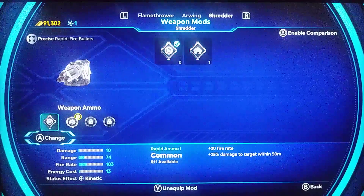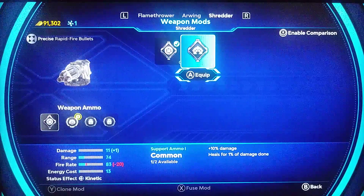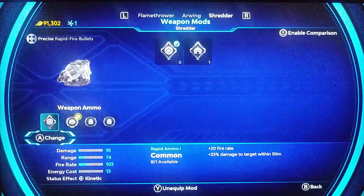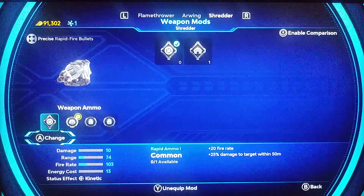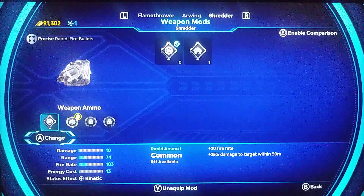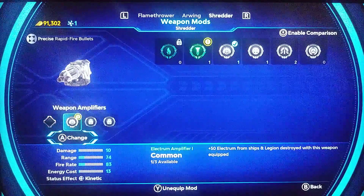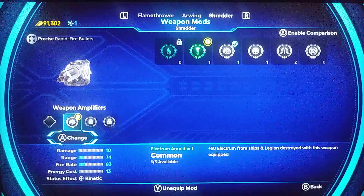Wait a minute — I was wrong. Looking at the bottom of the screen it says 'unequip mod with the Y button.' Now it's completely empty. I can see the Mod of Warden Origin here. This one is for the Heat weapon. And we have the Electrum Amplifier — one of my favorites. Every time you kill somebody using a weapon with this mod, the victim drops Electrum, which is pretty cool.